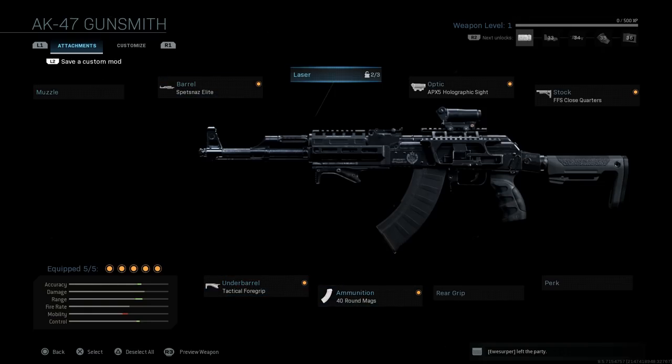The blueprint itself is a cosmetic change to the AK-47 that gives it that AK-15 or AK-12 look. You can use whatever attachments you want — keeping it as a 7.62mm weapon makes this essentially your AK-15. If you were to swap it to 5.45 rounds with the ammo type, that gives you an AK-12, but we'll cover that in a different video.